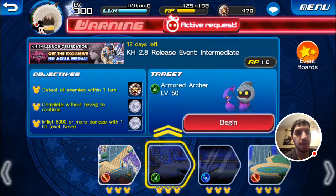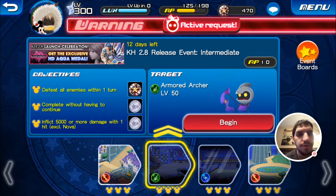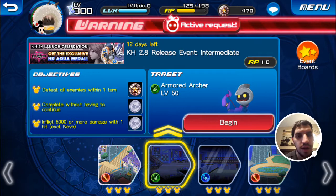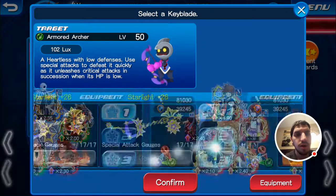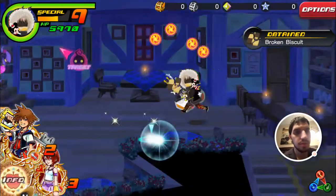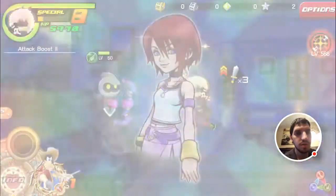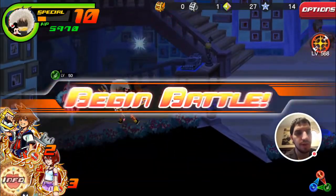Now the Intermediate quest, which is green — these always go in colors. Armored Archers at level 50: defeat all enemies within one turn for some jewels, complete without continuing for some jewels, and deflect 5,000 or more damage with one hit excluding Nova. I want to take a different build because 5,000 damage is not really hard to hit. The iKairi might have gotten it — she did 5,000 damage.